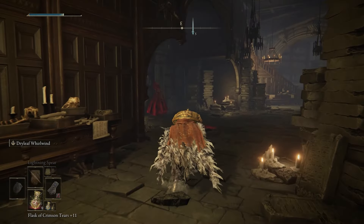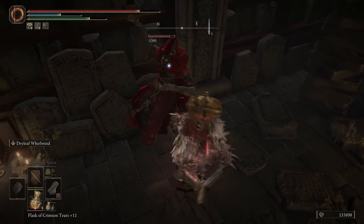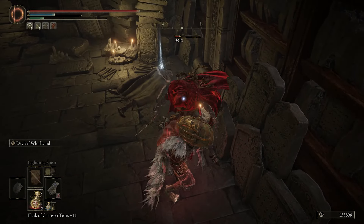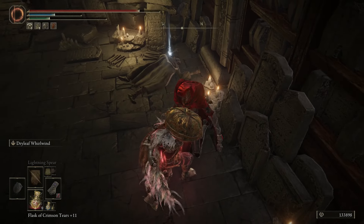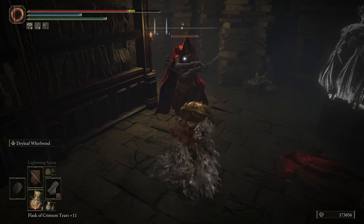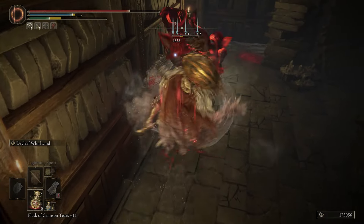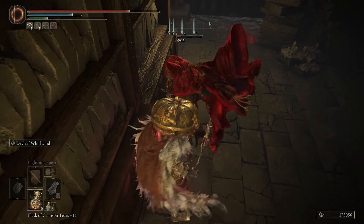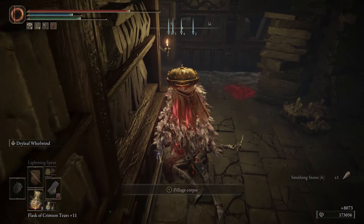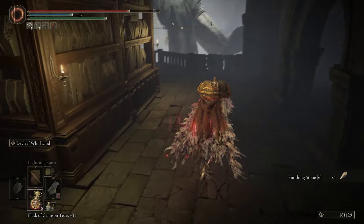In my opinion, this is the move that really ties the Dryleaf Arts weapon together. It's a multiple kick combo that usually stun-locks most enemies and does a ton of damage. I was having issues fighting those Fire Mage enemies in the Shadow Keep before, but with this move I was rocking them without much trouble. So yeah, that's the Dryleaf Arts weapon — give it a shot. Tell me what you think about it in the comments below. And for more Elden Ring Shadow of the Earth Tree news and guides, make sure you're always checking out thegamer.com.